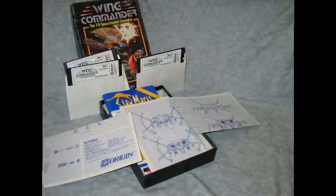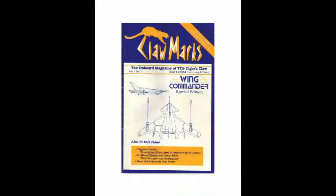If you had bought this game back in 1990, this is what you would have seen. You would have gotten schematics of some of the ships, the disc, and right there in the middle it says 'Claw Marks' — that was a little magazine-type insert that came with it, basically like the newspaper from the ship you were on. Nowadays with all the digital downloads, you miss out on really cool stuff like that.